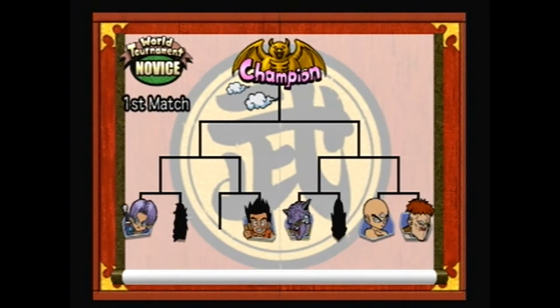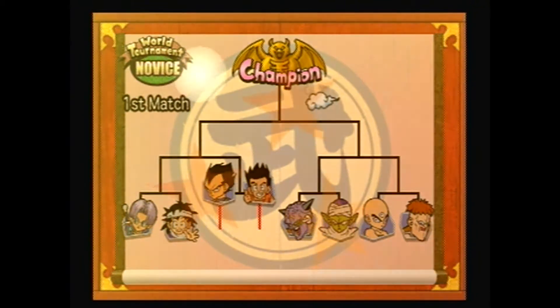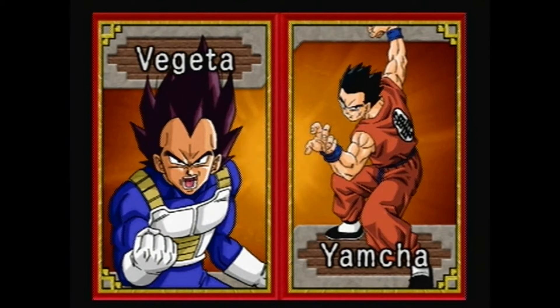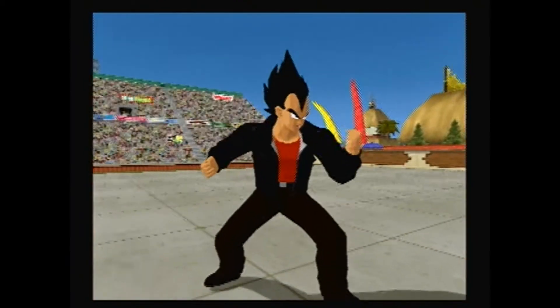I thought I only had to win once. Yay, I get to beat up Yamcha! I probably should have equipped all this stuff to Vegeta because Vegeta actually has better combos. And he also has a better alternate costume because I picked the alternate costume for Vegeta. Just wait until you see it - it's awesome! Oh yeah!